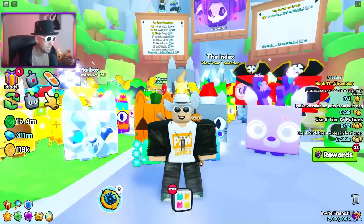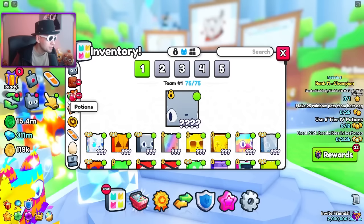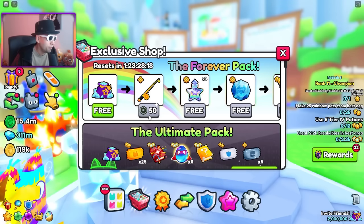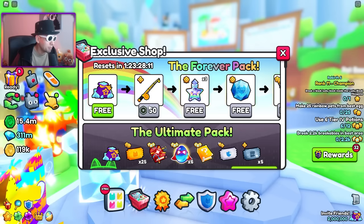In today's video, I'm gonna see how easy it is to find more of those superhero eggs, because I do believe this new Titanic pet is the least valuable Titanic pet. Look, 251 - like 15 minutes ago it said 254 million in value. And that's because I think people are getting it for 50 Robux on some accounts. I'm gonna go on all the accounts and show you how easy it is.